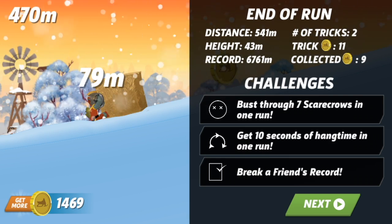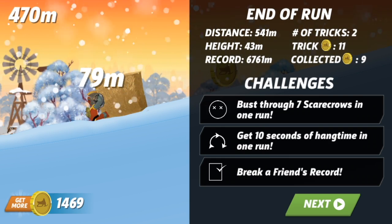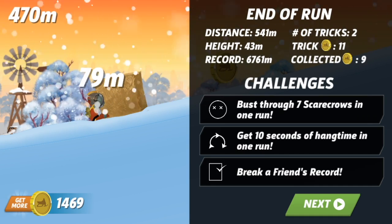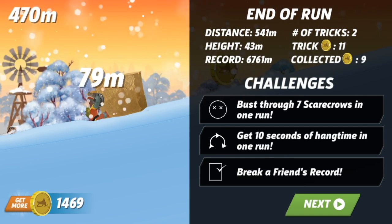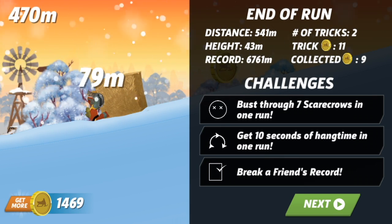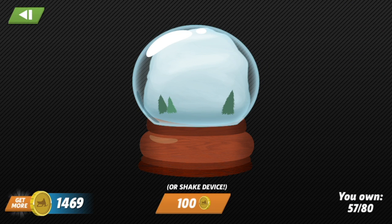I was also using the snow bike, which I'll get to in a second. Obviously we didn't complete any challenges — if we did, they would be highlighted green, we'd earn some coins, and they'd be replaced with a new challenge. It holds your record for the current course and how you did in that run, so some pretty cool stats there. And I mentioned globe shakes earlier — that is this feature here.